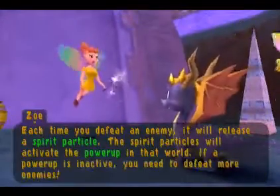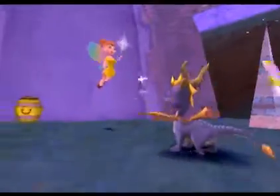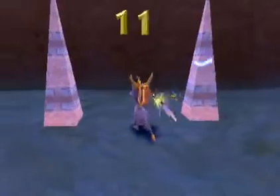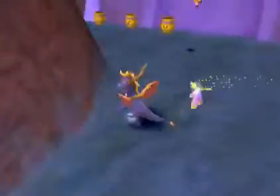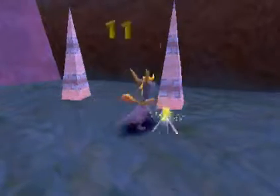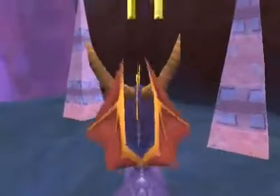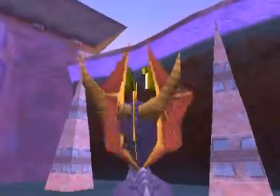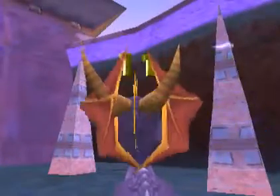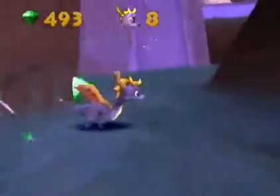Each time you defeat an enemy, it will release a spirit particle. The spirit particles will activate the power-up in that world. This is pretty much a recurring thing in the trilogy - actually, the spirit particles are only in the second game. In other games, the enemies just drop gems, which we'll find out in the Spyro 3 playthrough.